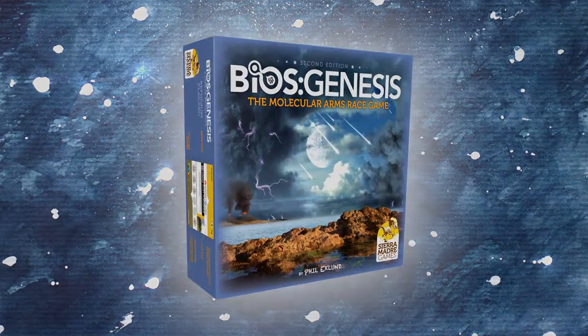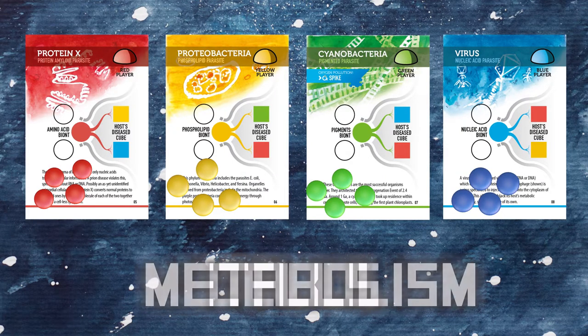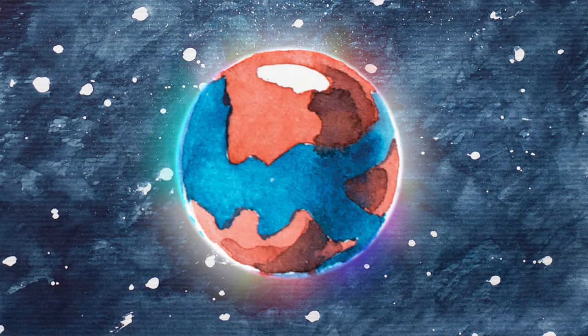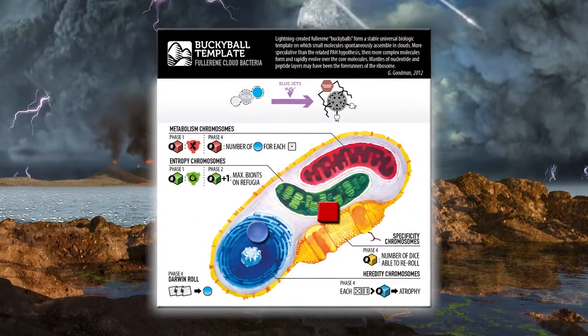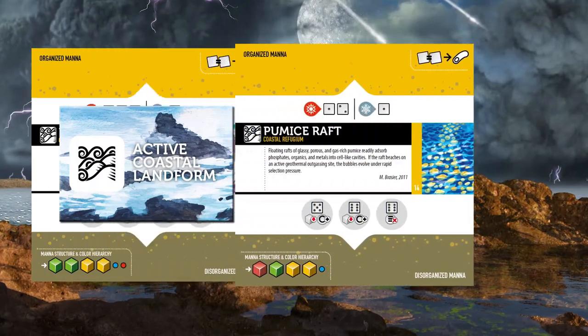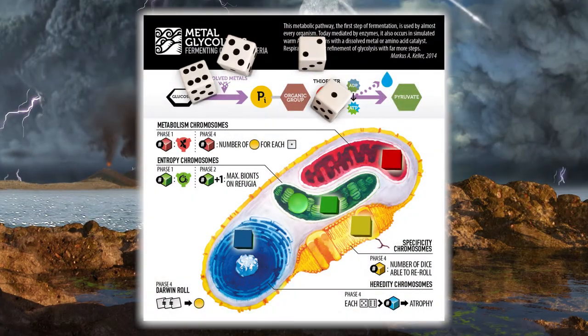In this second edition of BIOS Genesis, you start as one of the four qualities of life: metabolism, cells, energy, or reproduction. In the hell of a freshly formed planet Earth, you arrange building blocks called mana to your advantage. Amid the formation of lands and seas, you attempt to organize these blocks into cells or protolife, then roll dice for survival.